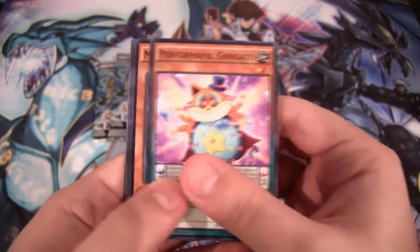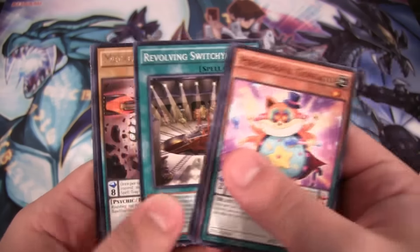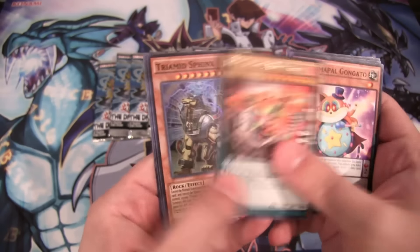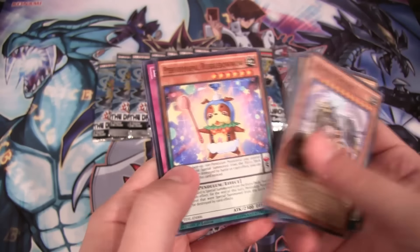I know you guys are wanting some more deck profiles, so hopefully we'll get everything. Magician's Row — that's cool. And there's one of the Metal Foes, Metal Foe Volflame. And Tri-Med Sphinx for our Super Rare.